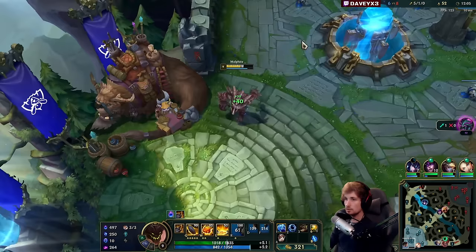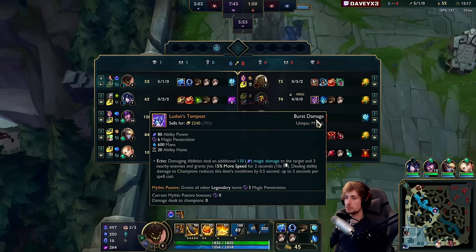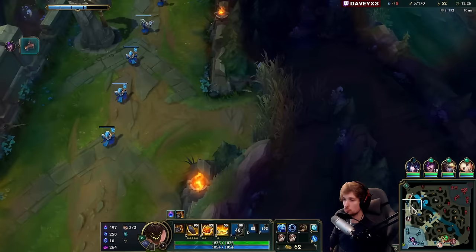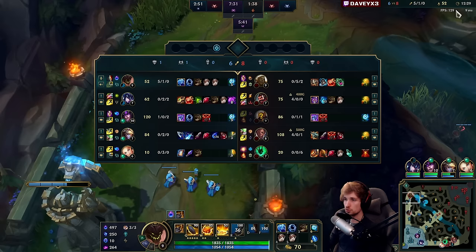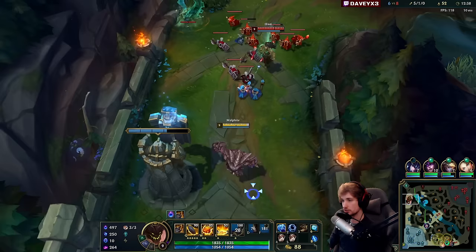Now two things really matter this game. One is boots - typically when you play Malphite you're running either Mercs or Steelcaps depending on the matchup. Steelcaps is super nice this game, but I think I'm going to end up going Lucidity Boots into Bramblervest, because Bramblervest reduces healing and Lucidity Boots lowers the cooldown on my ultimate - being able to make 10 times more plays. That's exactly what I need to snowball this game.